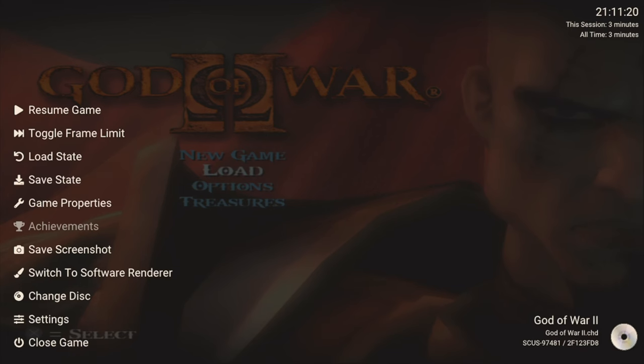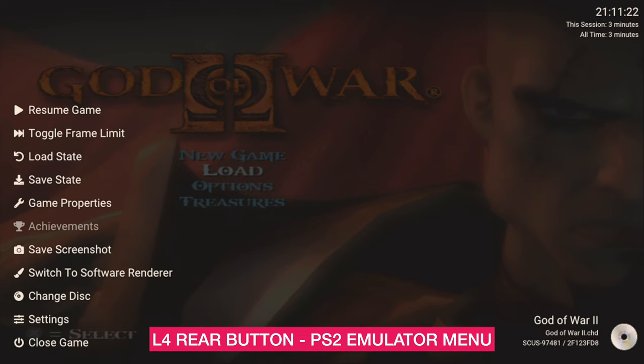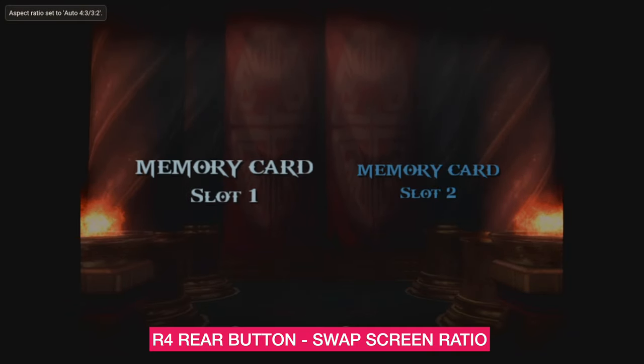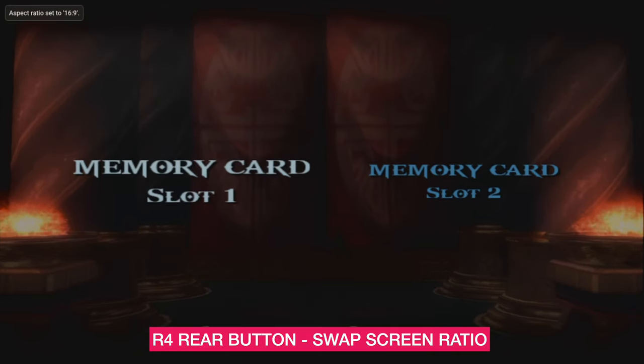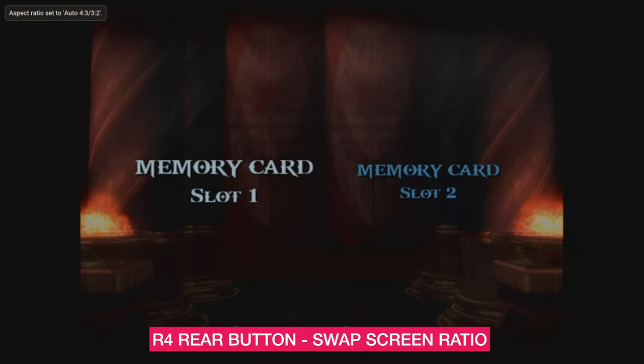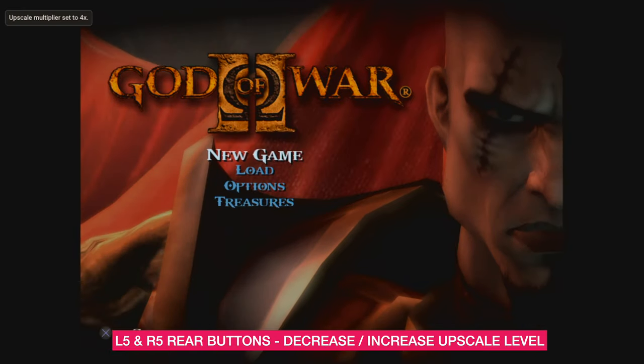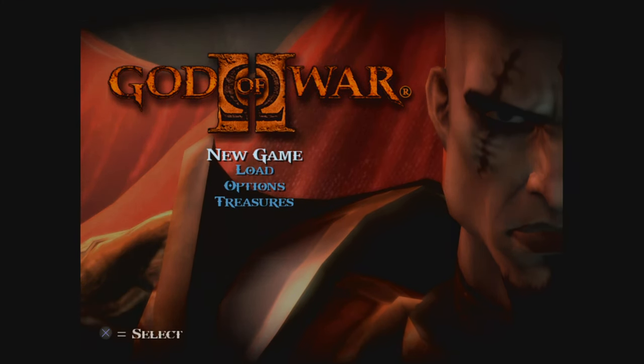Now press B to go back to the game. The rear buttons on the Steam Deck will be functional. The L4 button is mapped to the PS2 emulator menu, so you can call up this menu anytime during gameplay. The R4 button is mapped to cycling between different screen ratios. The L5 and R5 buttons are mapped to decrease or increase upscale level. Most PS2 games look pretty good at 3x multiplier, but if your game is running slow you can quickly decrease the upscale level.